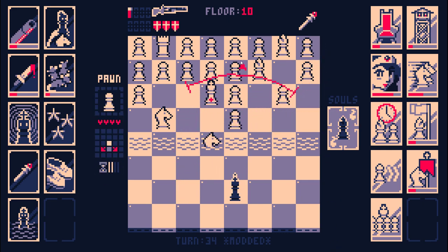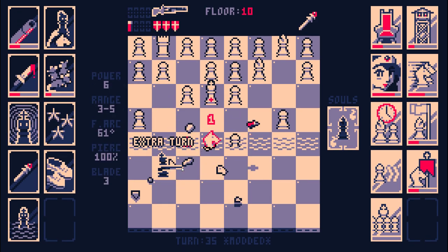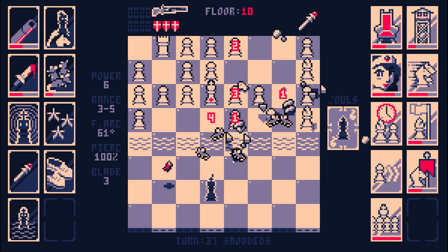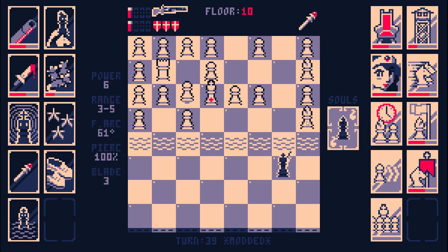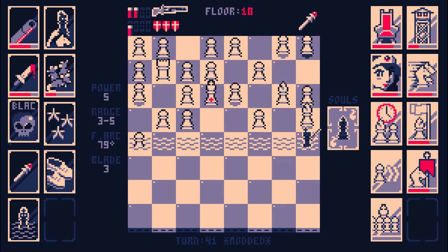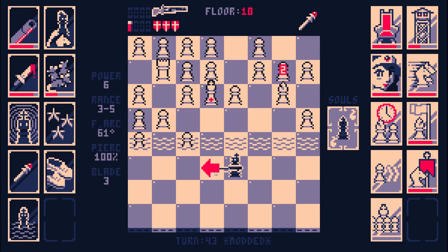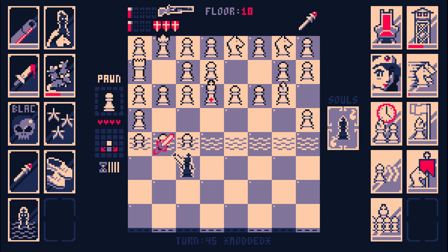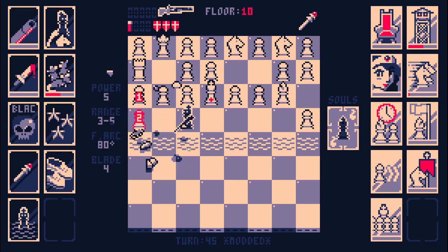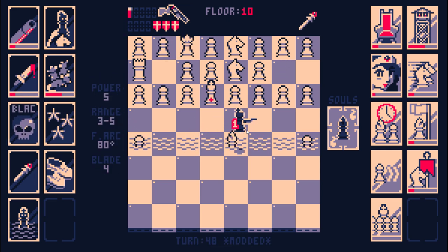I'm just waiting until I have four rats, and then I can do a chain reaction of pawns. Like, if I clear out one pawn and it summons four rats to attack another pawn, then that'll clear out that pawn for free and summon another four rats. Right now we only have two rats — it's gonna take us until turn 90 to have that number. If it's only pawns here, I don't actually have to be scared of anything — this is gonna be more tedious than actually difficult.